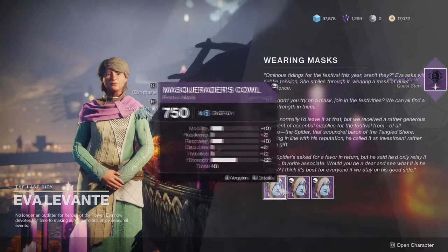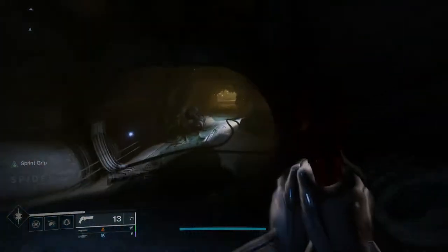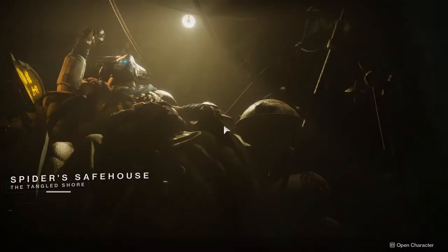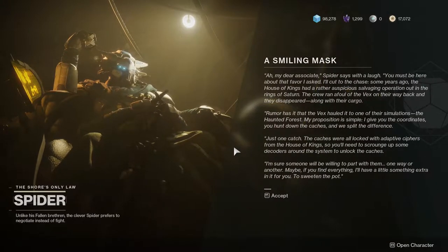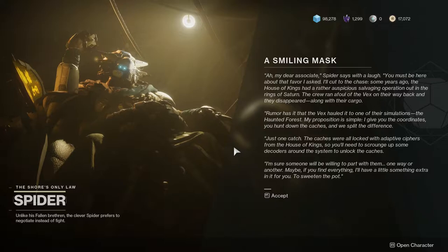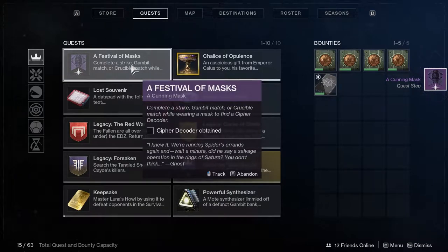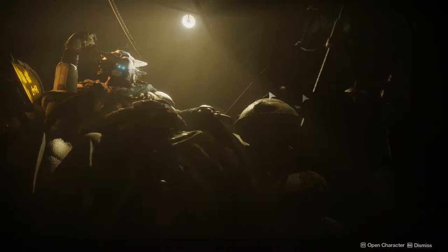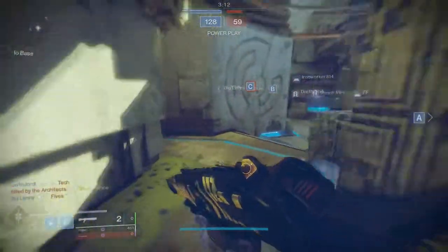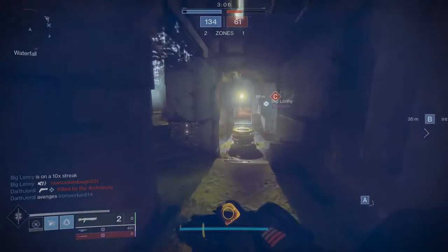Once you get the mask, you'll get another quest called Smiling Mask, which means you have to go talk to Spider. Spider tells you there are caches in the Haunted Forest and you need to get these ciphers — which is pretty annoying, I'll get to that in a bit. Once you accept his quest, it tells you to complete a strike, Gambit match, or Crucible match. I recommend the strike on Earth — the fast one with the Phalanx — or a quick PvP match.